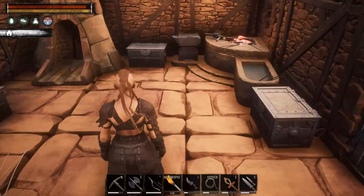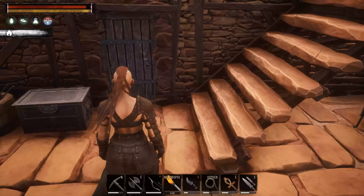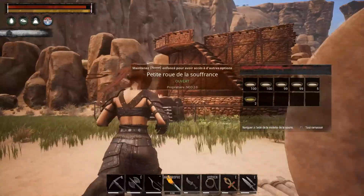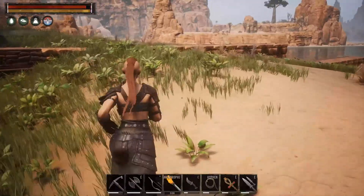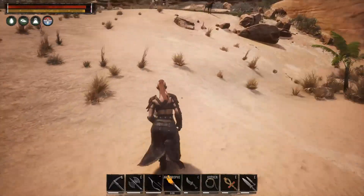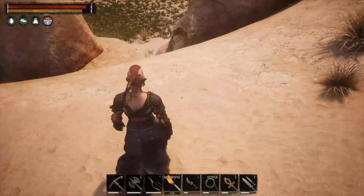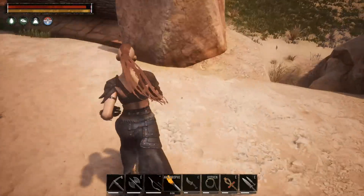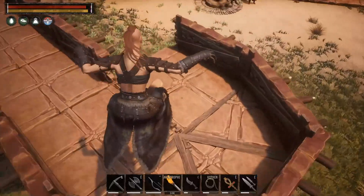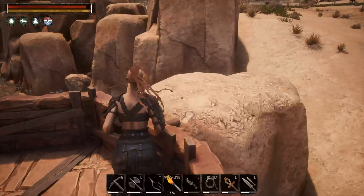À un moment donné, j'activerai la purge pour voir ce que ça donne. Mais il va falloir se protéger. J'ai commencé à me faire un mur d'enceinte. Je vais vous montrer vite fait qu'il n'est pas parfait, mais c'est pour des PNJ et des animaux. Si je viens ici, vous avez moyen de rentrer dans la base par là. On peut rentrer comme ceci. Moi, je ne suis pas en PVP, c'est juste histoire de voir une enceinte.